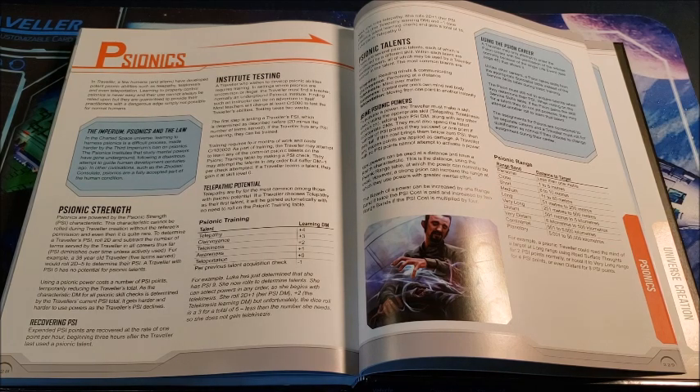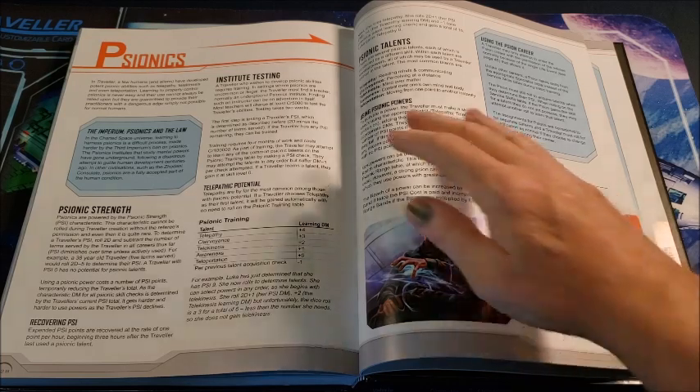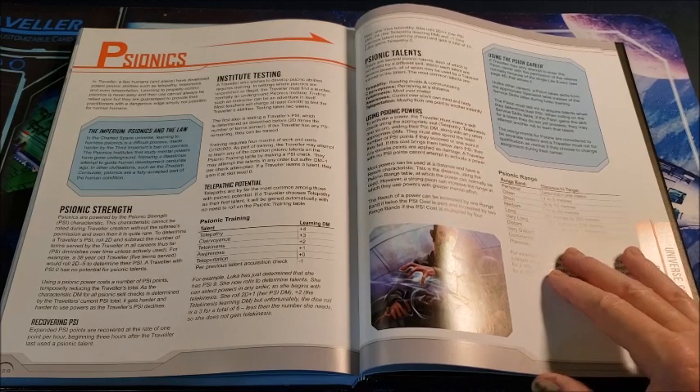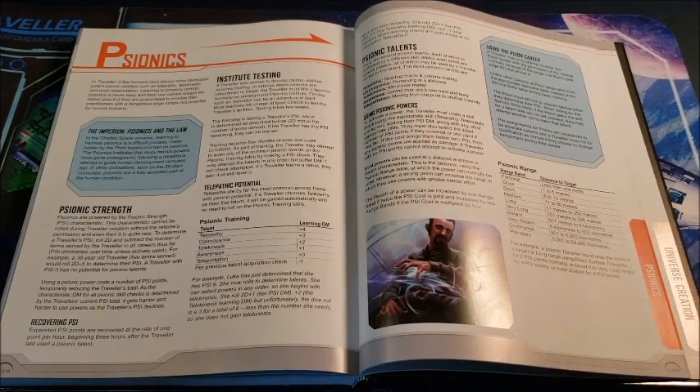On page 228 of the 2022 update, we have psionics. What are they? They are basically powers of the mind. You use your mind to affect the world in an external kind of way — generally your mind directly interfaces with the world in a way that you can manipulate things, project your thoughts, that kind of thing. That is what psionics is in a very basic explanation.